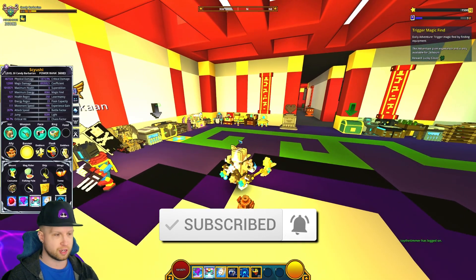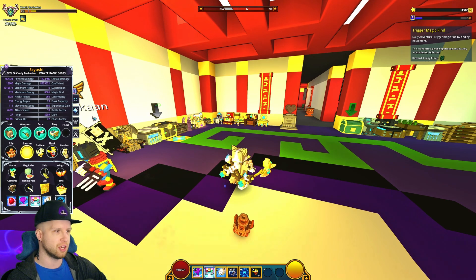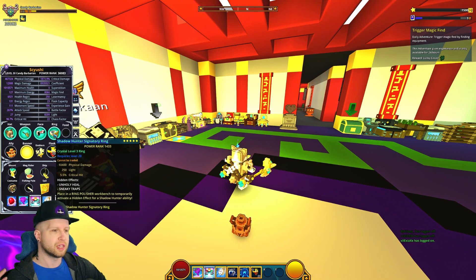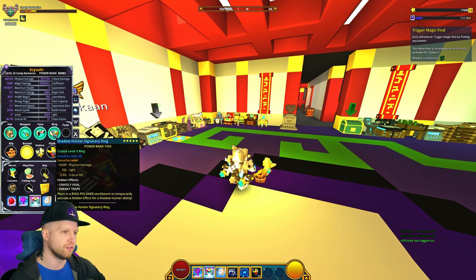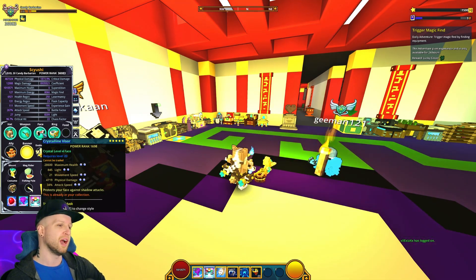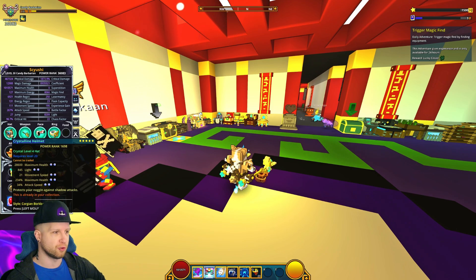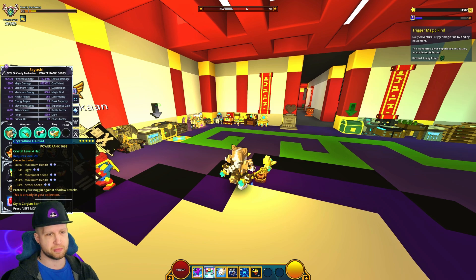I do want to show that I don't have completely maxed out gear. I'm actually using a Shadowhunter signatory ring or crystal ring just because I don't have a C3 or higher ring of candy barb specifically. I got a C4 face, C3 melee weapon because I don't have a C4 version, and a C4 hat. All of my gear has attack speed and movement speed.